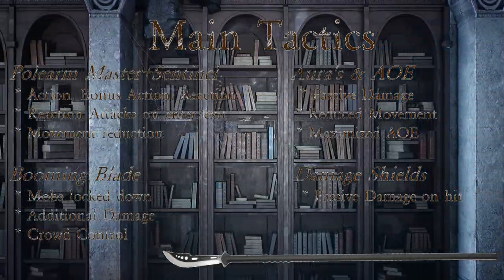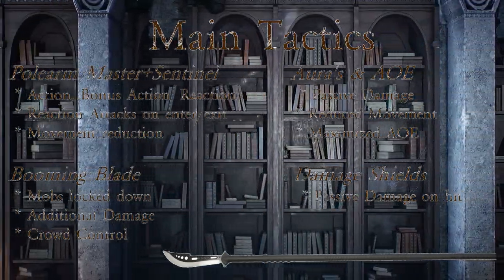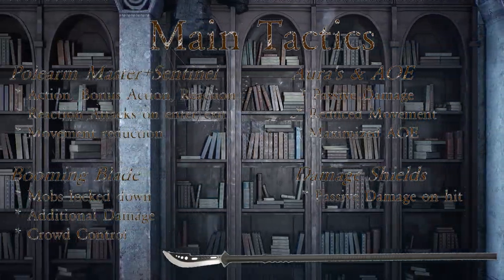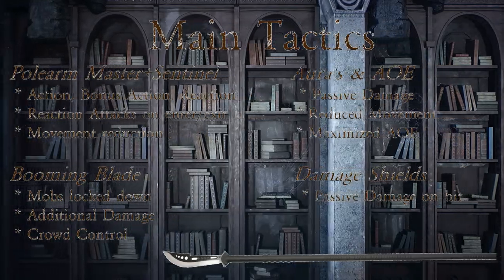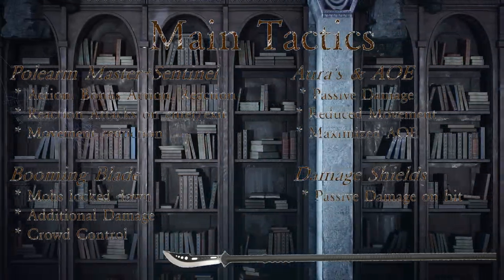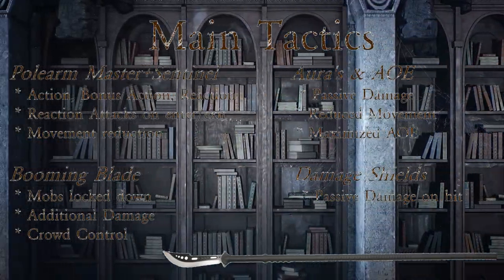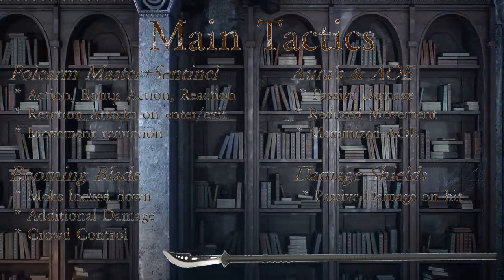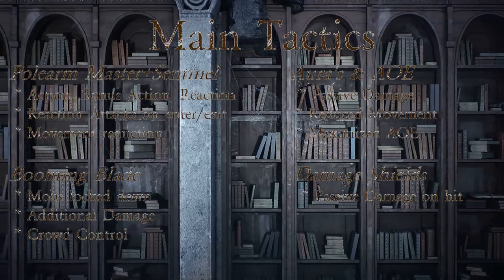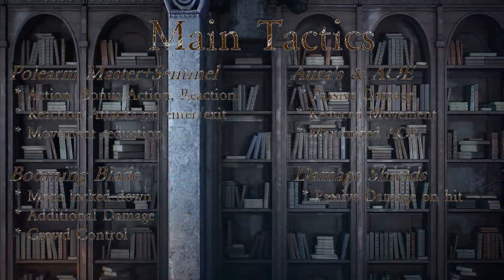Diving deep into this build, we find that it depends on four main tactics. Starting at level 1 with the variant human racial selection and the Polearm Master feat, you get the potential for one action, bonus action, and reaction every turn right out of the gate. Any mob entering your 10-foot sphere of influence opens them up to an attack of opportunity. By level 9, we're introducing the Sentinel feat, giving us a reaction attack if mobs try to leave our sphere of influence. This build excels at maximizing the use of reaction nearly every turn. By combining spells like Compelled Duel or Command with the Approach or Flee option, we set up opportunities to force the triggering of these abilities. With the War Caster feat added later, you can turn that opportunity attack into casting Booming Blade to lock that mob down as a reaction.